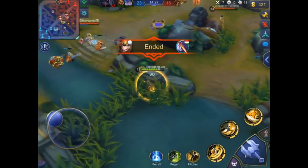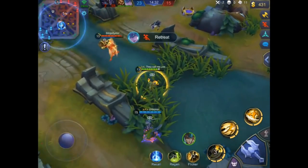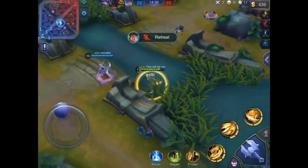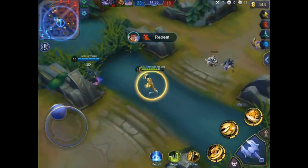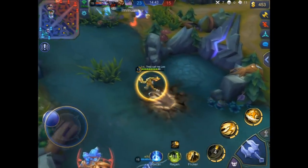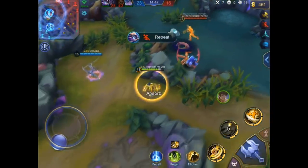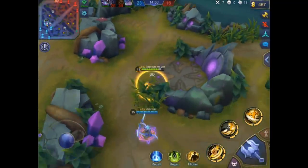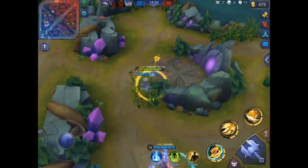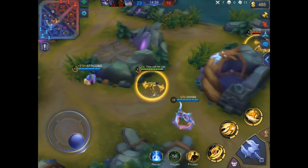There's a brief Shu-versus-Shu fight, then a one-versus-four situation as Karina comes. Roger is in top lane and they all come for Roger. I hope Roger will escape — Shu tries to help but it's too late. Roger is dead; Shu escaped over the wall.